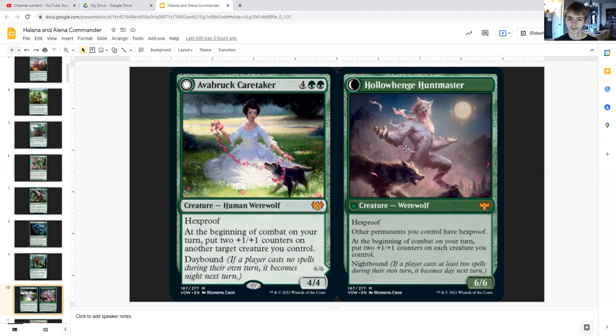Outland Liberator for four generic and double green — she is a human werewolf with hexproof, a four/four — and at the beginning of combat on your turn put two plus-one/plus-one counters on target creature you control. Daybound: if a player casts no spells during their own turn it becomes night next turn. Then Howlpack Huntmaster is a werewolf with hexproof as well, six/six, and other permanents you control have hexproof. At the beginning of combat on your turn put two plus-one/plus-one counters on each creature you control. Nightbound: if a player casts at least two spells during their own turn it becomes day next turn.